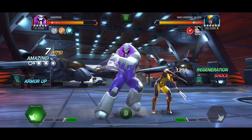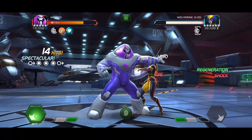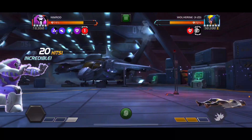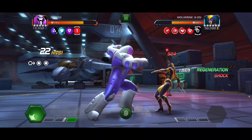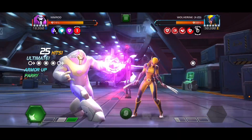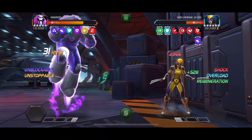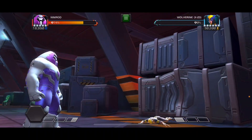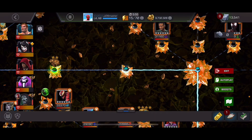Just try to do as best a job as you can of ending the fight as fast as possible. So make sure you boost up and use your best champs. Ideally heal blockers, so you don't have to deal with this Unblockable and the Regen, because Regen will be very strong, very potent. So I just use Nimrod.